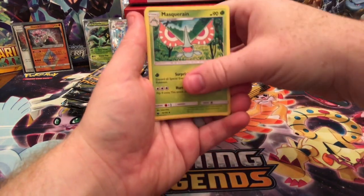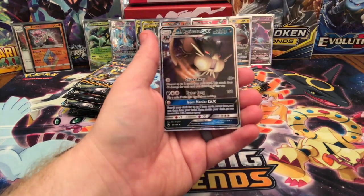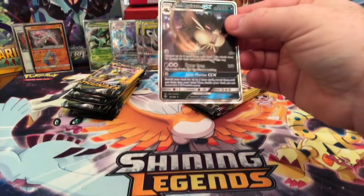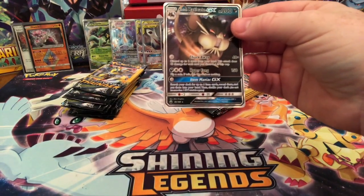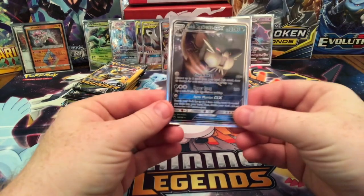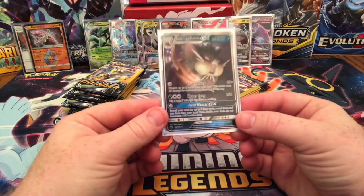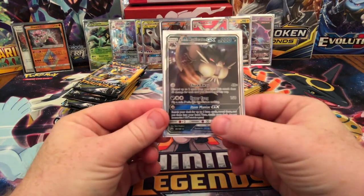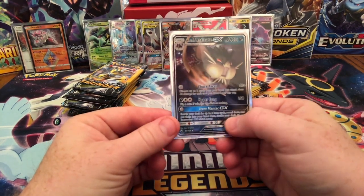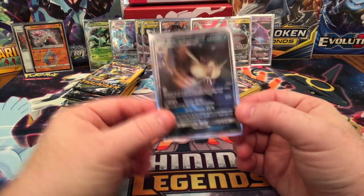Masquerain, Shepit, and — Alolan Raticate GX! With those moves that don't cost any energy — how frickin cool! I've gotten a Blaziken, Electrode, and now the Alolan Raticate. Item Maniac GX: search your deck for up to six item cards, reveal them, and put them in your hand, then shuffle your deck. That's so cool!